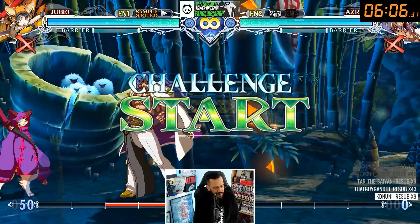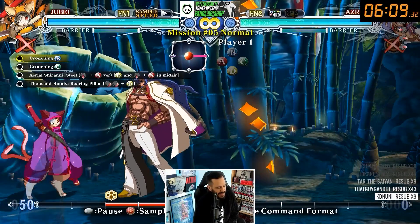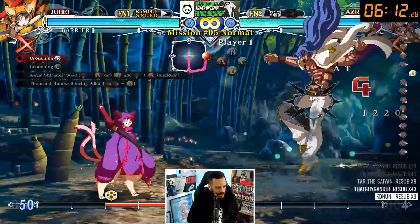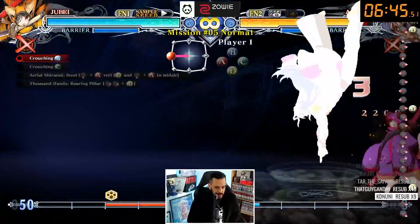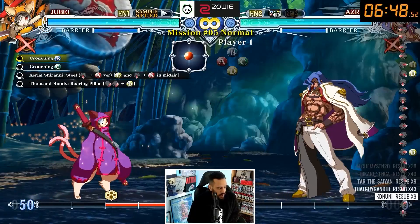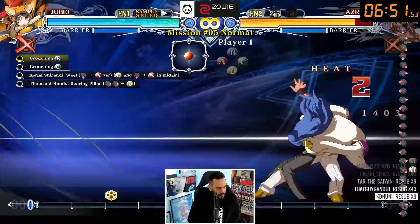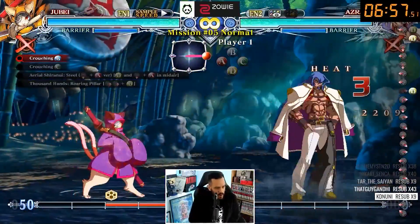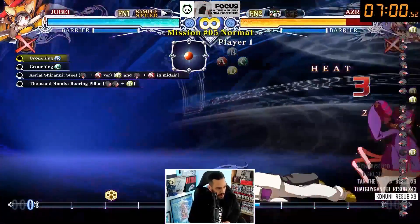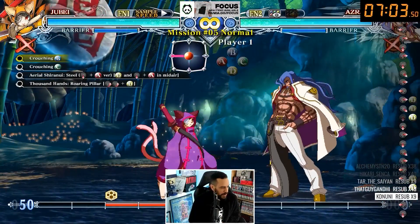Here's one of the tricks: the last input is double quarter circle forward. So you have to do down, down-forward, forward, down, down-forward. But you can cheat on hitbox — just hold forward and then double tap. Hold forward and then double tap with the other two fingers, back and down together. See, super easy. It works both ways — if you wanted to do it backwards, hold back and then double tap the other two buttons. That's a little hitbox cheat that makes it easier.